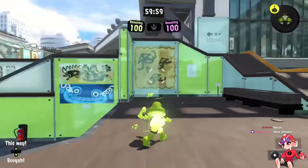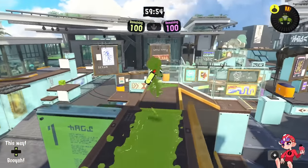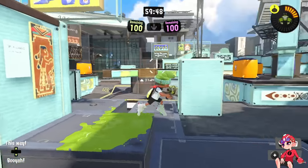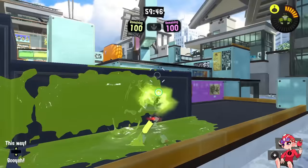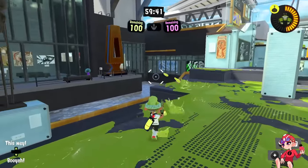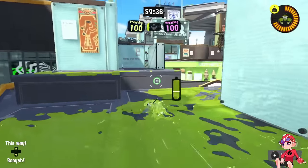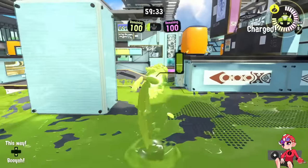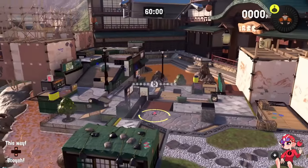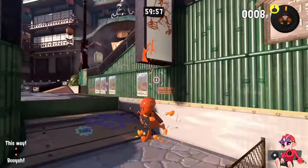To start things out I want to talk about Museum, specifically this route on Museum, because with the original 12 maps to the game this is the only route out of all of them that completely circumnavigates mid, and it also does so while having good cover and a place to stand that's valuable to the team. Now we have more of these with Brinewater Springs — you have a very similar, very fast jump from this location that drops you all the way down here.